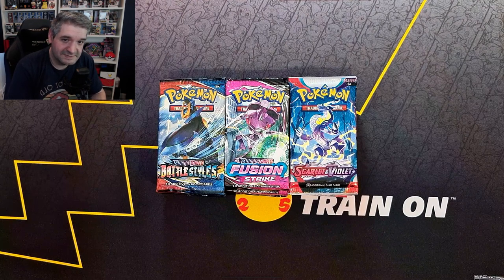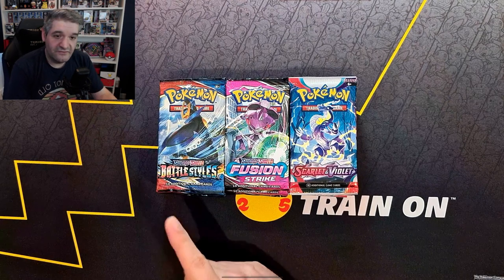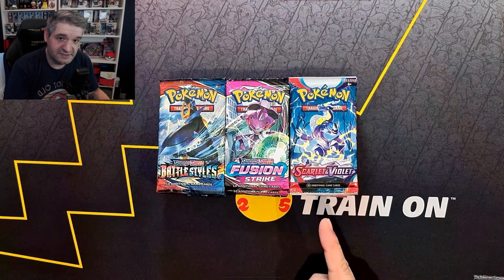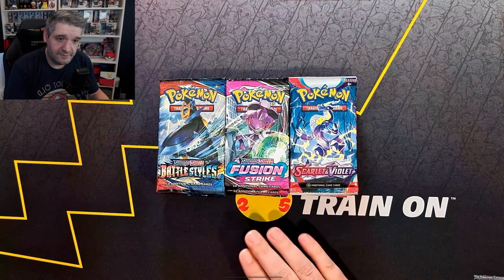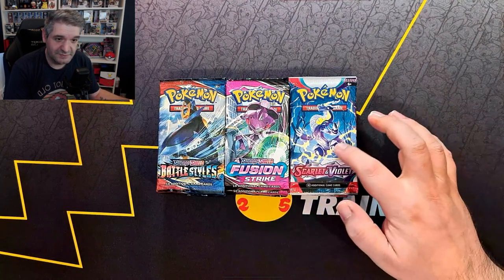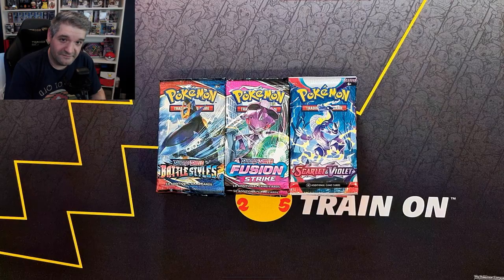Welcome back to the channel. My name is Ellipsis and today, as you will have seen in the thumbnail, I've got 36 packs: 12 packs of Battle Styles, 12 packs of Fusion Strike, and 12 packs of Scarlet and Violet. They've all been pulled from open booster boxes. I actually opened my newest booster box to get these 12 packs of Scarlet and Violet, and hopefully we can see if we can get a booster box full of hits. Let's open them up and find out.